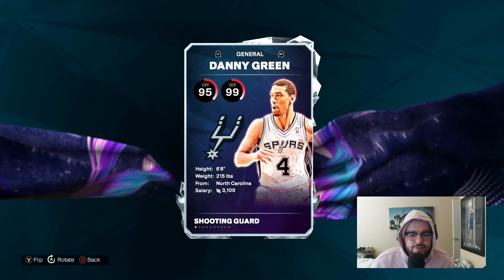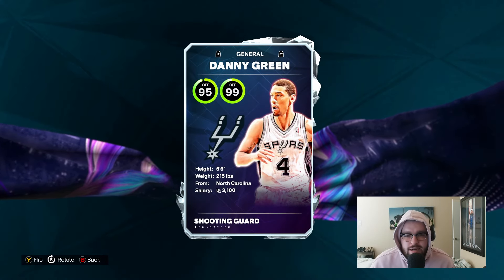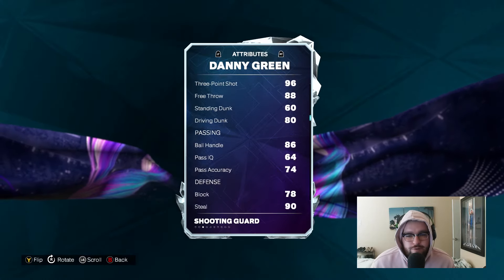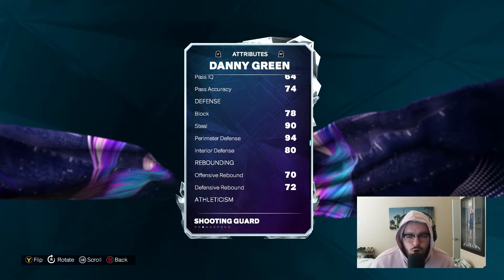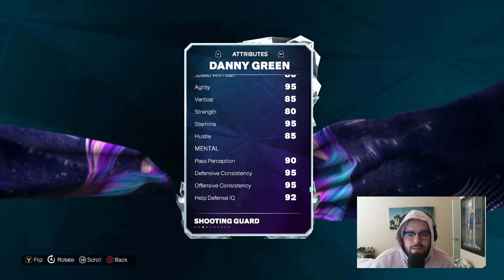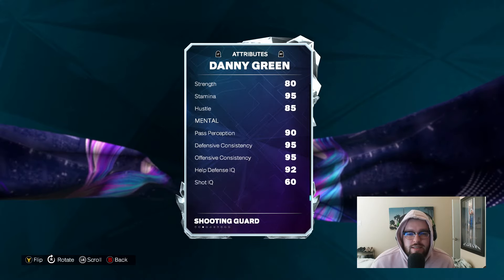Danny Green is a six-foot-six shooting guard: 95 offense, 99 defense, 80 driving layup, 87 midrange, 96 three-ball, 88 free throw, 80 driving dunk, 86 ball handle, 90 steal, 94 perimeter, 80 interior, 85 speed, 80 speed with ball, 95 agility, 85 vert, 80 strength, 95 stamina.